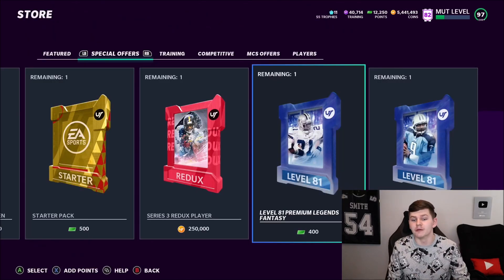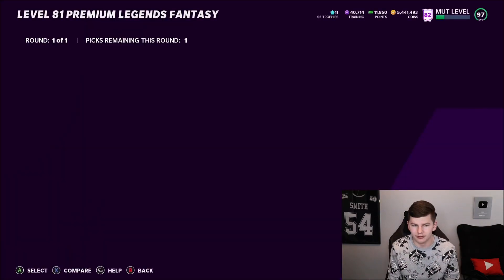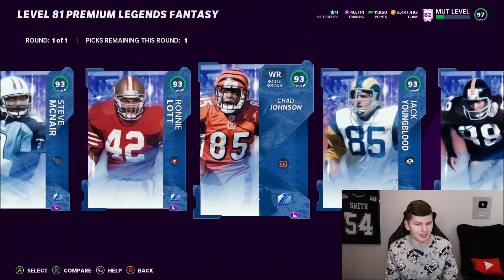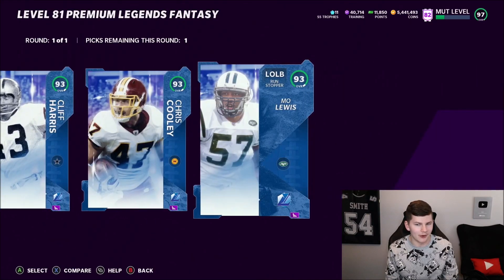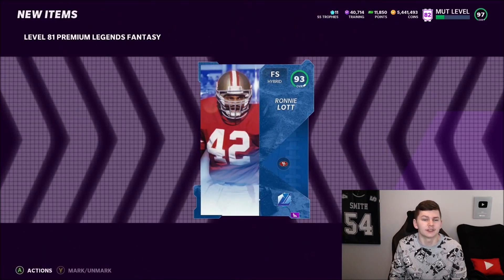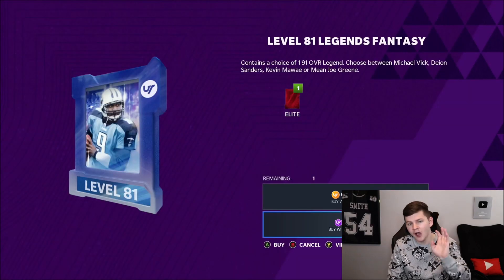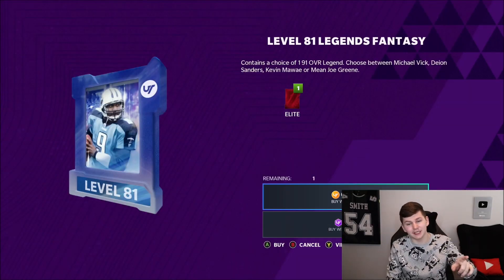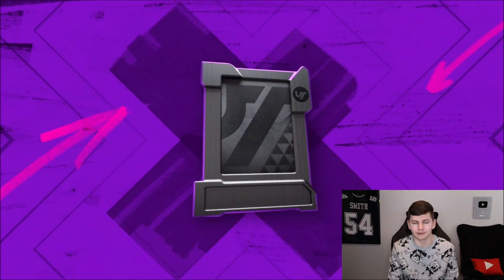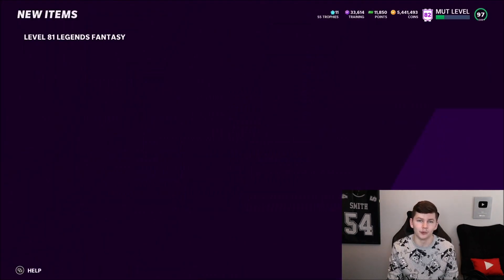Here are the level 81 rewards. For 400 points you get a 93 overall Legends player. The most expensive legend right now is Ronnie Lott going for around 80,000 coins, though he'll probably be cheaper when you're watching this. This pack is also 65k coins or 7,100 training points — it's more worth it for training since training is going for around four per, making it roughly 28,000 coins worth. We're going with Dion, who's around 40k right now.